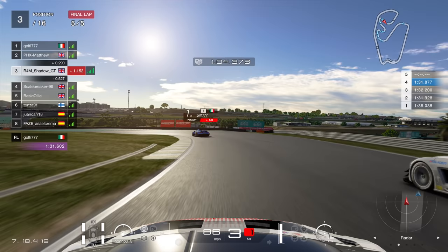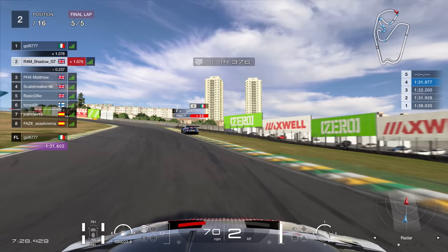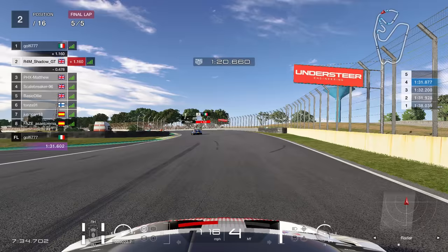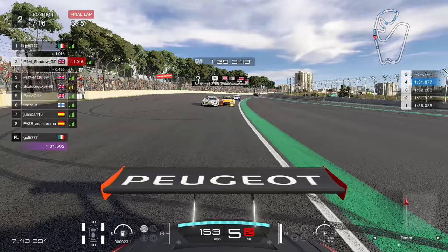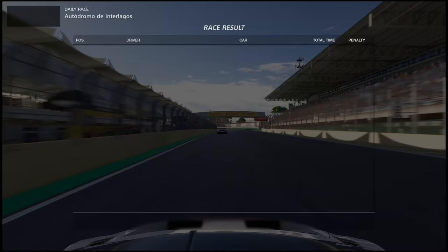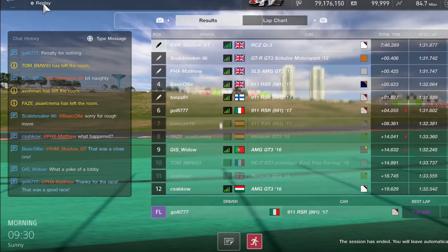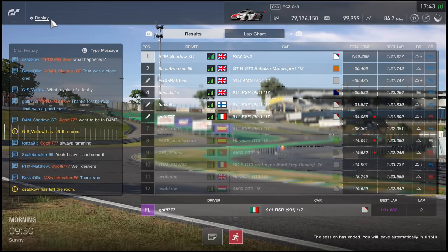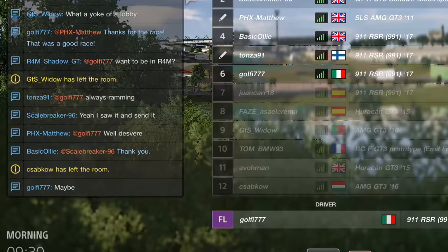He just edges Matthew out onto the grass, and courtesy of that gets a five-second penalty. Matthew couldn't get any grip coming out of that turn after going onto the grass - I'm up into second. I'm going to win the race as long as I don't get overtaken. I've actually pulled away massively coming out of the final corner. The guy ahead is going to get a five-second penalty. As we come up to the line, it's going to be a race win quite miraculously. The Nissan just overhauled Matthew on the line - he finishes second. Our lunging Italian friend goes down to sixth. I asked him if he wanted to be part of R4M and he said maybe - but I think it's a definitely.